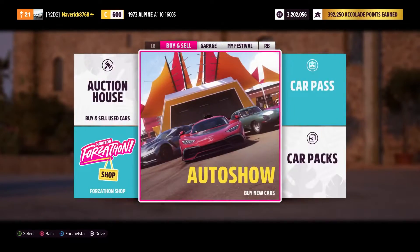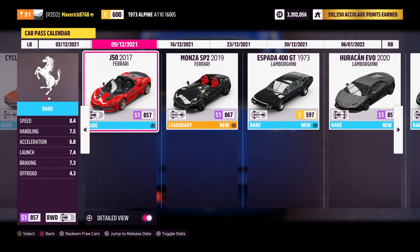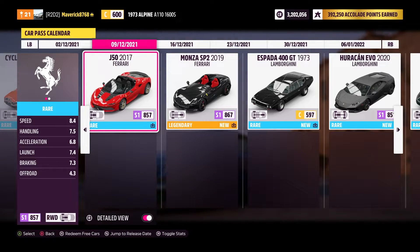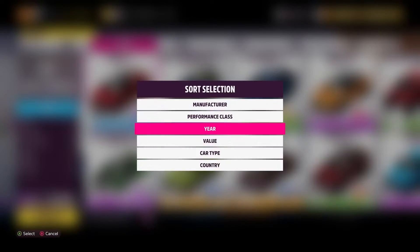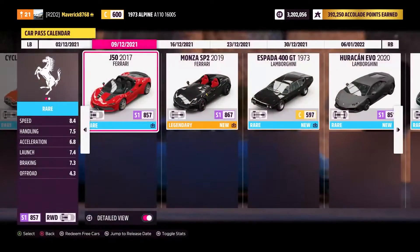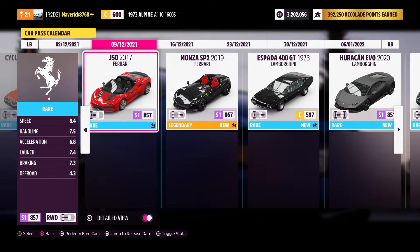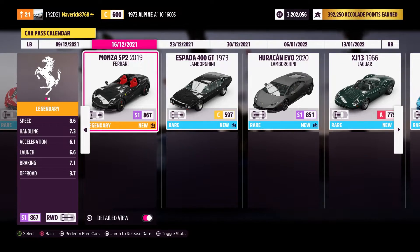While I'm here I want to go over the car pass. As of Thursday we will have the Ferrari J50 from 2017. Funny thing was it wasn't actually available on the Thursday — I checked and it wasn't there, but it's now available. For this month in the car pass we also get the Ferrari ones SP2 — they are giving away a lot of Ferraris.